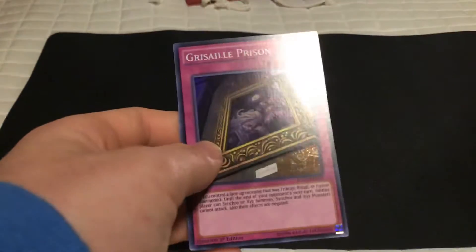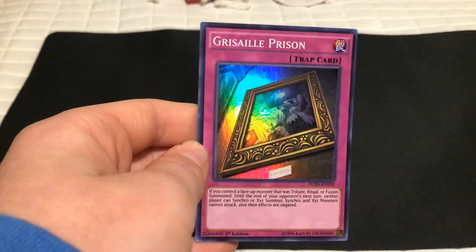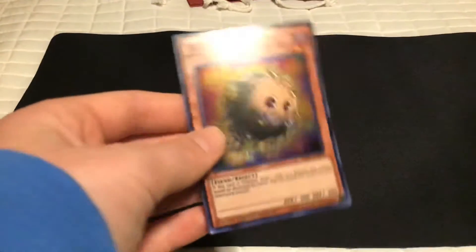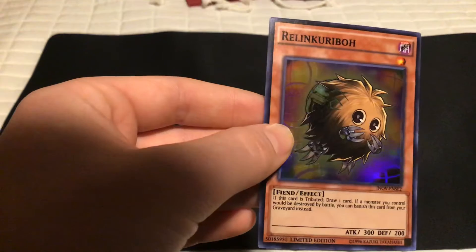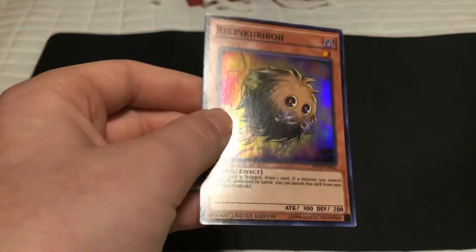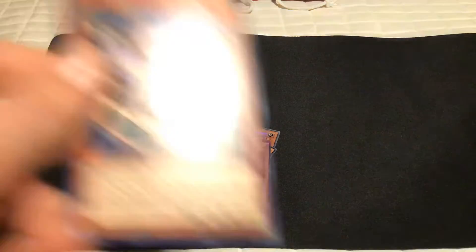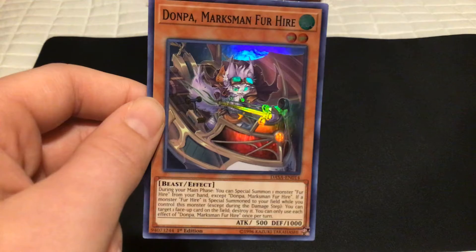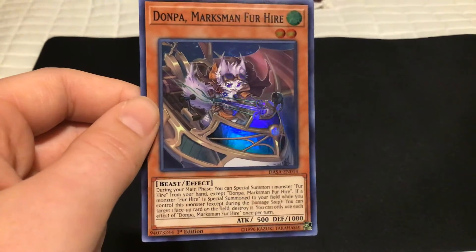This one I'm never going to use unless I get a card that says if you're not able to Xyz or Synchro summon, then you could do something. Never going to use this though, because I like Xyz and Synchro summoning. Reliant Karibo — I'm guessing this has something to do with Relinquished or something Cybernetic. I don't know, but I'm probably going to use this in my deck. I already have a Karibo, I believe, but still very helpful. Who else likes squirrels? Because that's a pretty cool squirrel, if I've ever seen one — I don't even know if it's a squirrel! I think it's a squirrel. It's got fur, so. My sister would like this one — it's a pretty cool zombie.